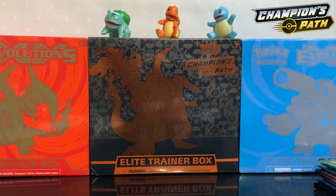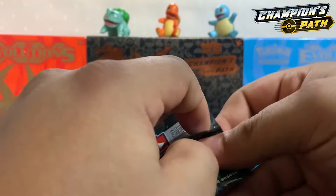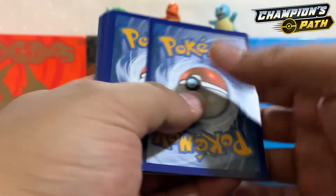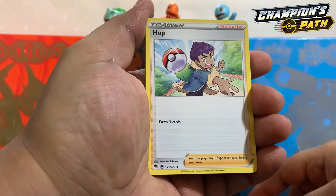Champion's Path, let's go! If you haven't seen part one of Champion's Path, y'all need to — that was pretty epic. Let's keep it going! Code card for you guys. One, two, three, four to the front. Fire Energy — we have a Hop, Piers, Sonia, Trubbish, Potion, Linoone, Nickit, Machop, and the reverse holo is a Carvanha.